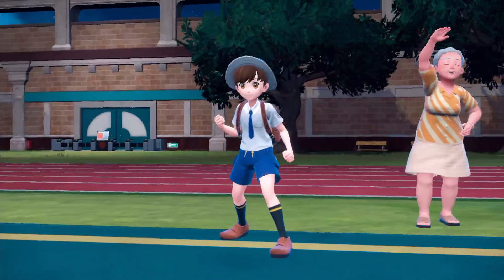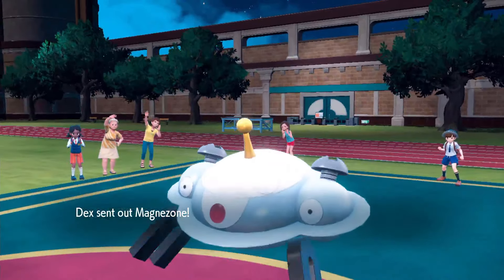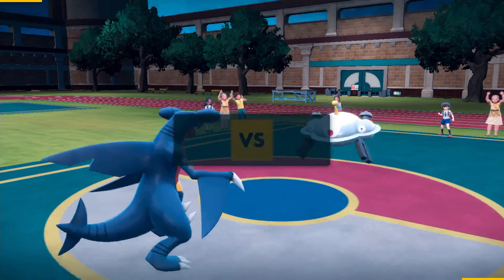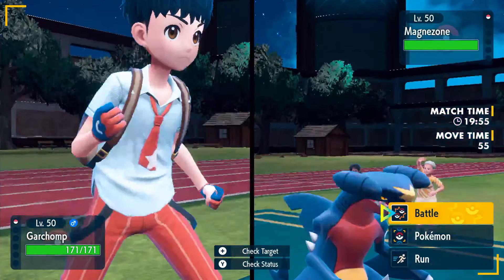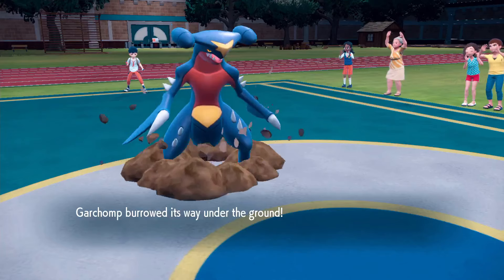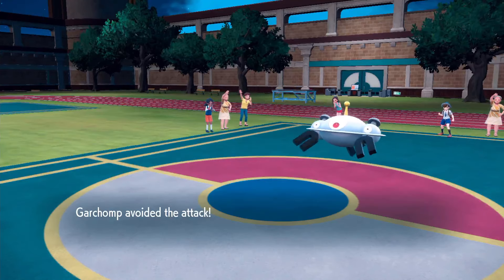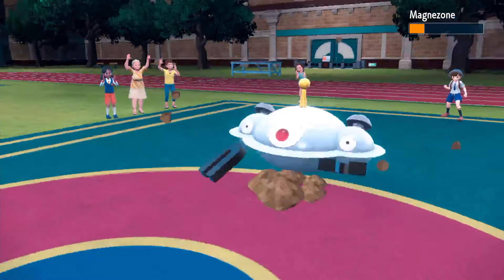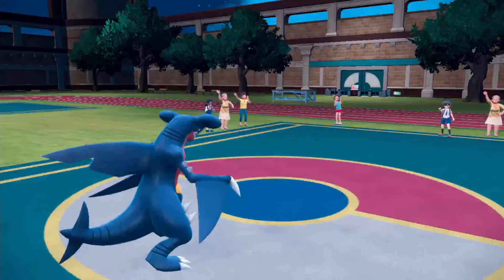Let's get into the fight. Garchomp uses Dig — this move might just end the fight right here, right now. Flash Cannon from Magnezone is not going to hit. Garchomp dodges, then hits the Dig. One shot — that easy. Out of here, Magnezone. You are gone.